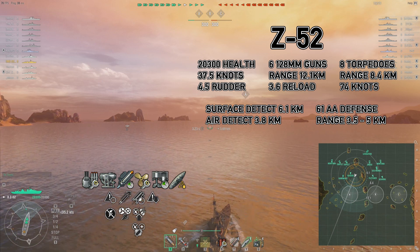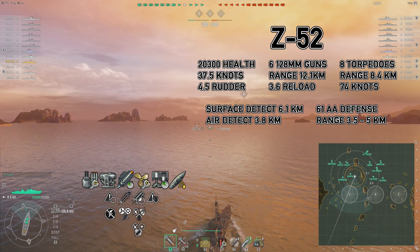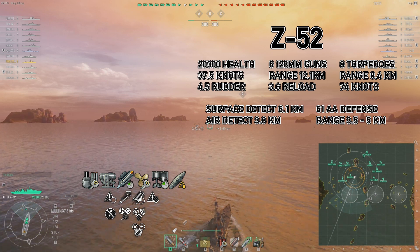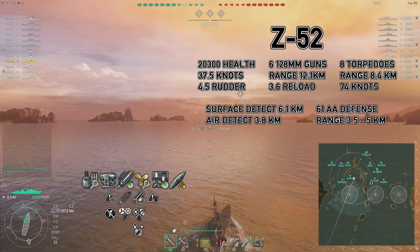This is Naltzer and we are in the Z-52, tier 10 German Destroyer - my personal tier 10. It has premium and I've invested my skills pretty much exactly as you would expect for any German Destroyer: faster torpedo rearm, faster torpedoes.